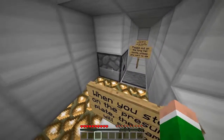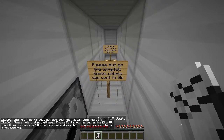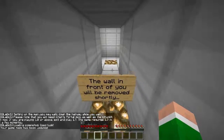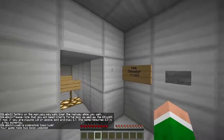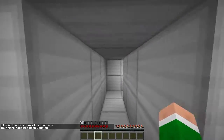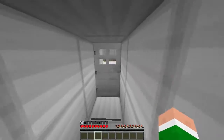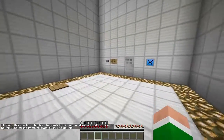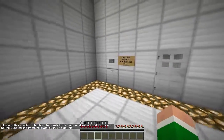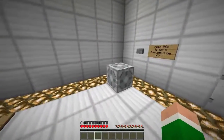When you step on the pressure plate the game will set up. Please put the longfall boots on unless you want to die. The wall in front of you will be removed shortly - and it's removed! Use elevator, proceed. This is the test chamber. To complete this you must open the door by putting the cube on the pressure plate. Push G to do this.